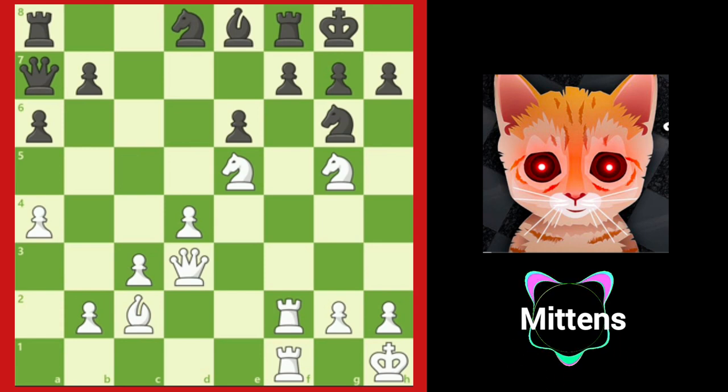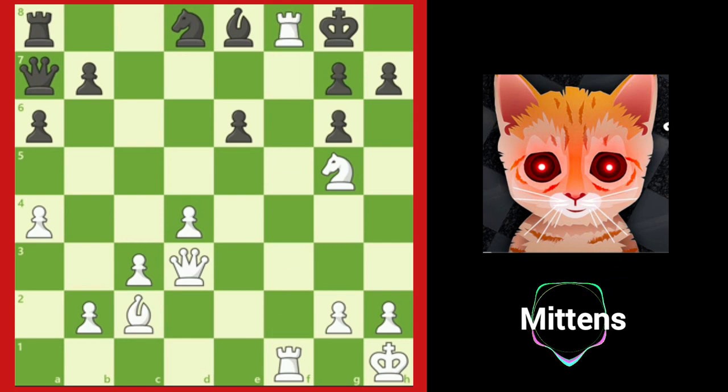Black's scattered, passive pieces are no match for White's well-coordinated team. White now captures the knight on g6 with knight takes g6. Black is now forced to capture with the h pawn, because if f takes g6, the f-file is wide open and allows White to play rook takes f8, checkmate.